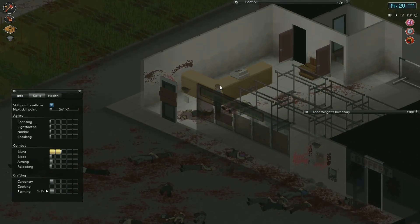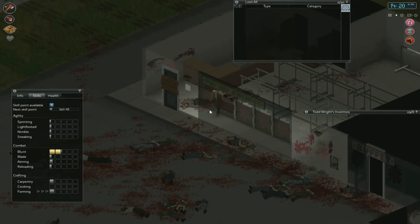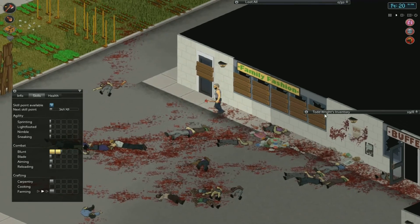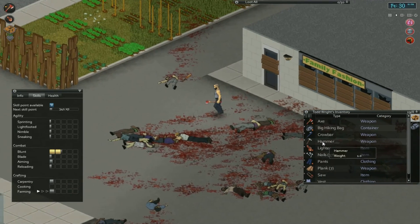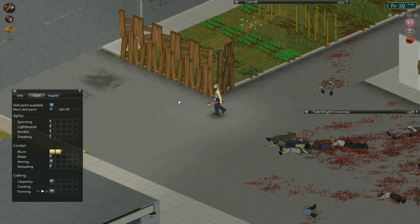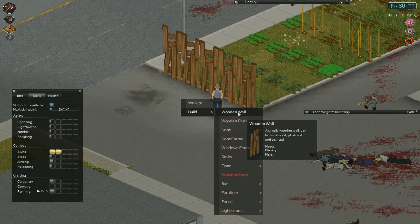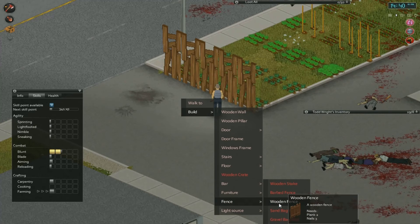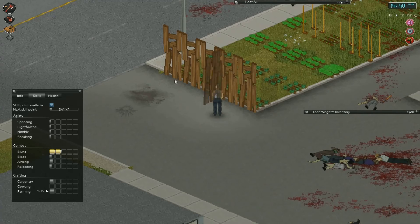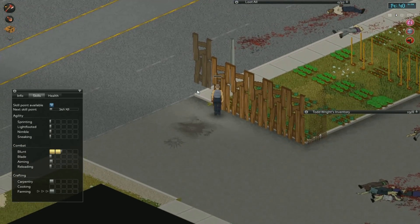The last section is how to build wooden walls. Wooden walls are useful for protection and for creating a base of operations. What I'm doing is building wooden walls to surround this little farm I've got on this plot of grass just outside my sleeping quarters. Right-click, press build — you need a hammer in your hand in order to build anything — click on wooden wall, and you can rotate it by pressing the R button. Then left-click to place it.